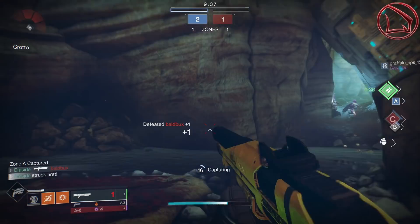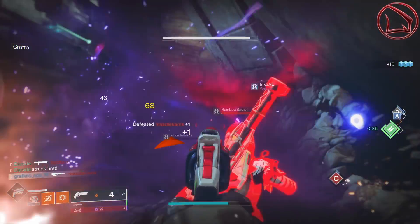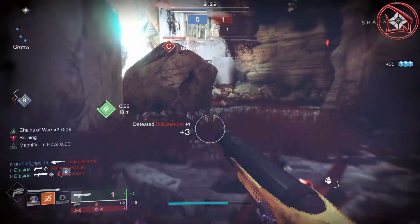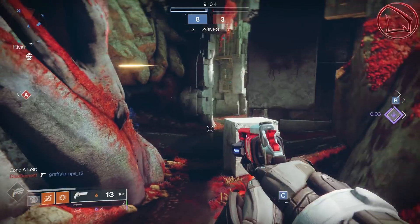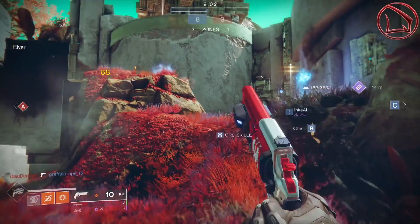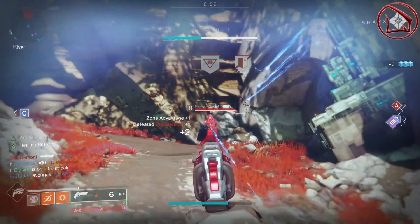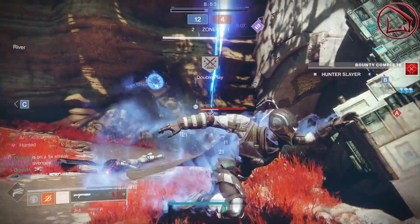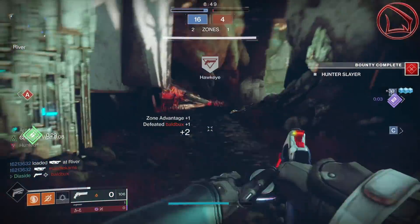Arriving in the number 5 spot is a hand cannon that many of you have either come to love or hate, and that beauty is called the Not Forgotten. The main reason it's so consistent is because it has recoil control identical to a 180 RPM hand cannon, but with the recoil decay of a 150. This means its bloom, accuracy, consistency, and ease of use are all skyrocketing — all potentially due to one perk called Magnificent Howl.